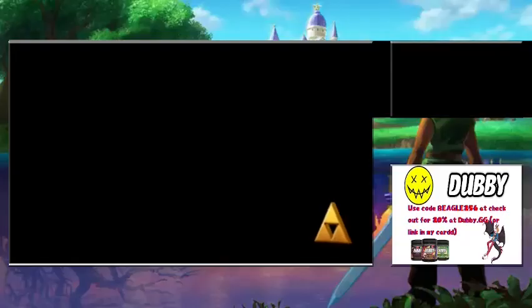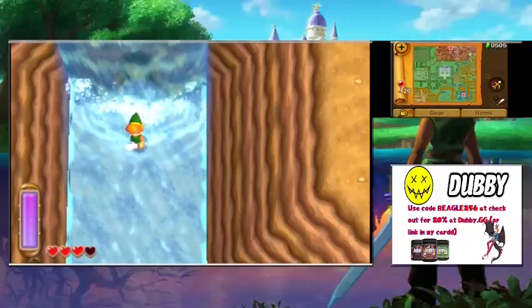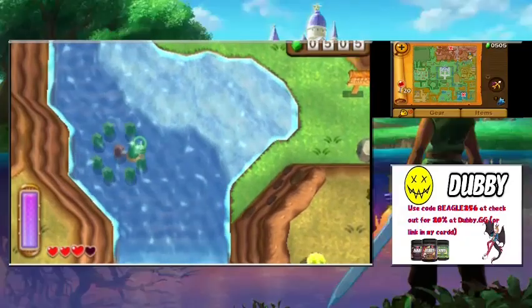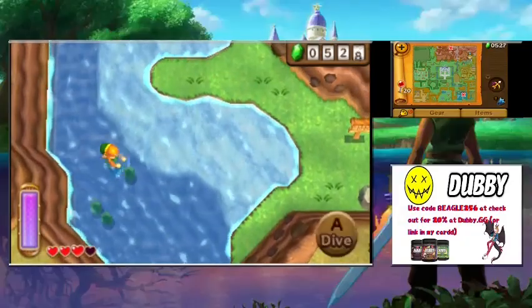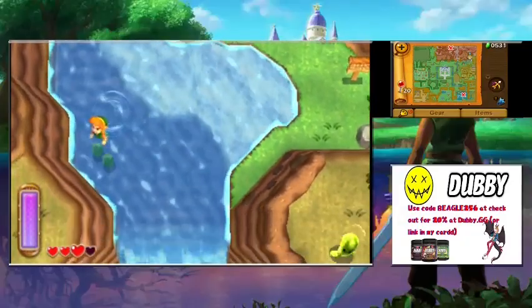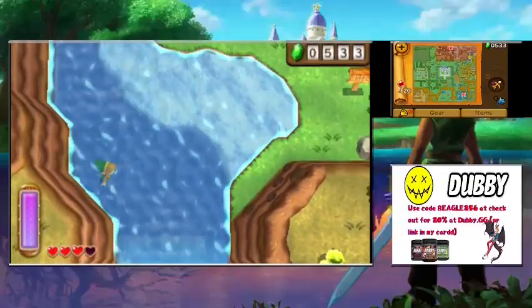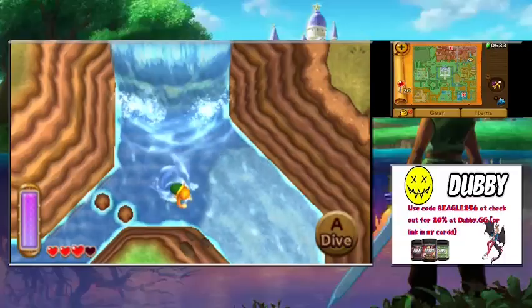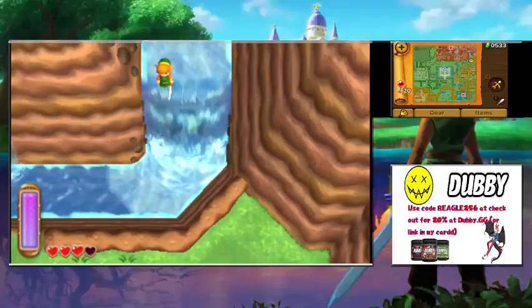Now we can actually swim — no more jumping into water and losing health. We'll need these flippers to access the House of Gales. In my failed choppy recording I did show off where the House of Gales is, and I'll go back and show that.